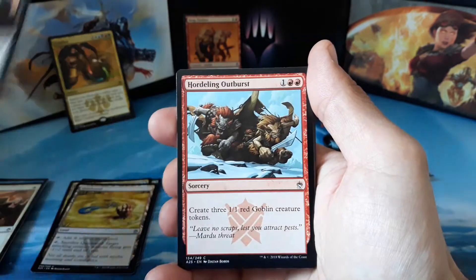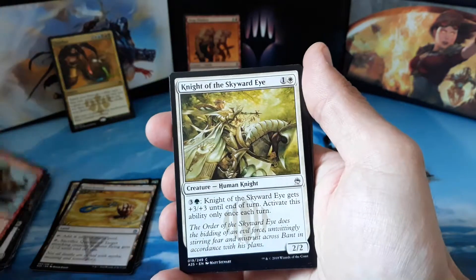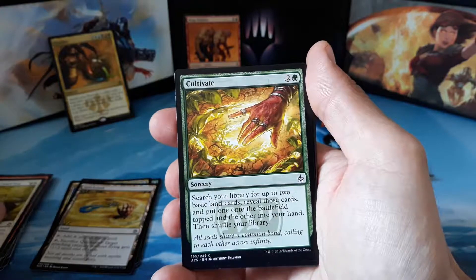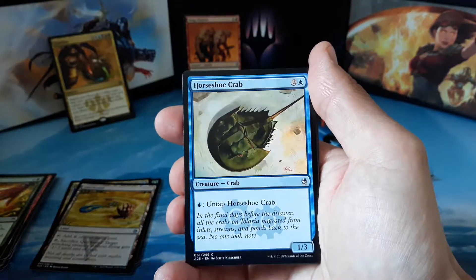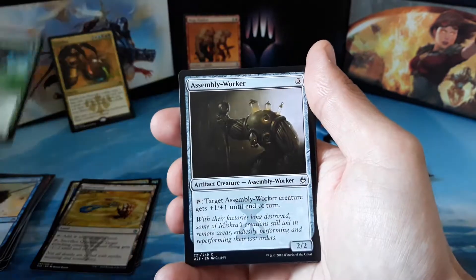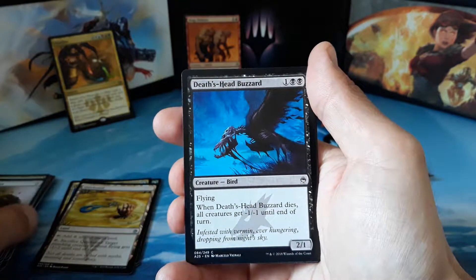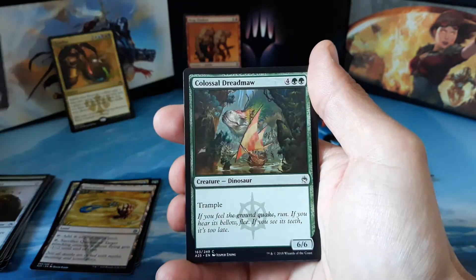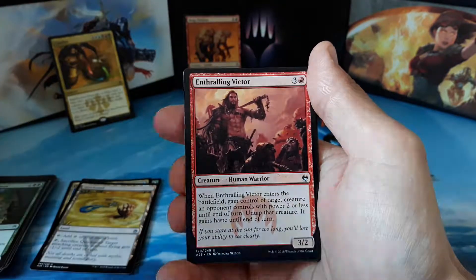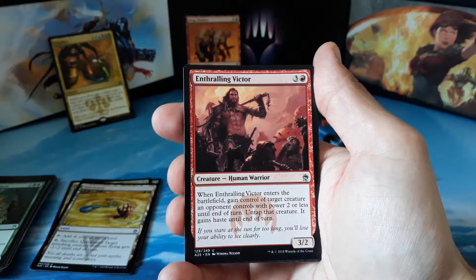We've got Berg Raiders, Hordeling Outburst, Night of the Skyward Eye, Cultivate, Horseshoe Crab, Ambassador Oak, Assembly Worker, Death's Head Buzzard, and Colossal Dreadmaw.